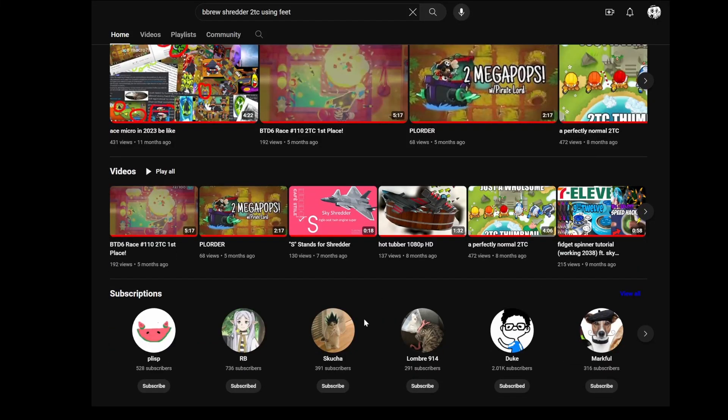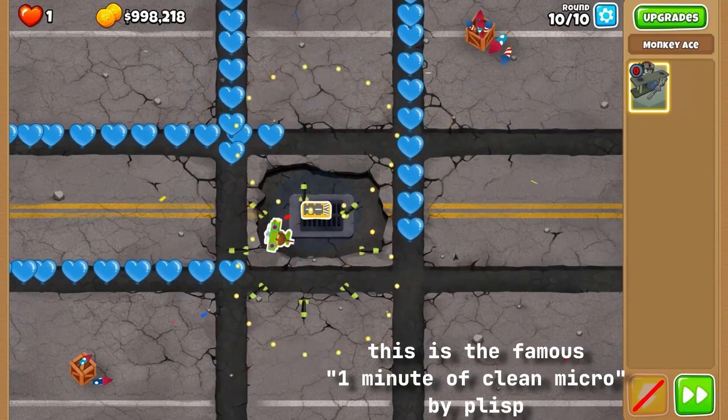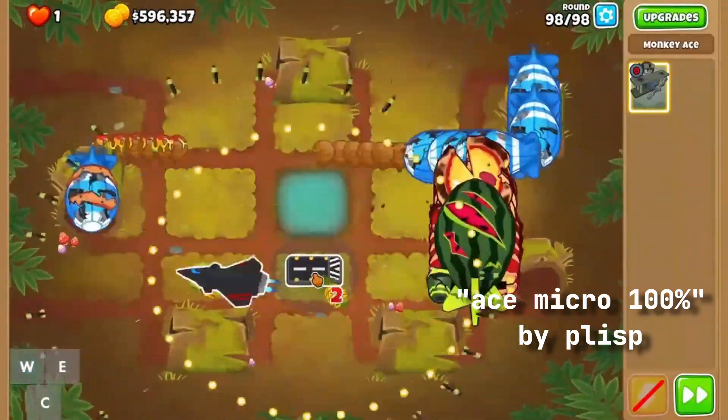There are a certain group of players called ace microers or button pressers that try to play with this behaviour of the ace to push the limits of what they can do, like beating the entirety of round 98 with just a skyshredder. In fact, Duke tells us to go try it out.